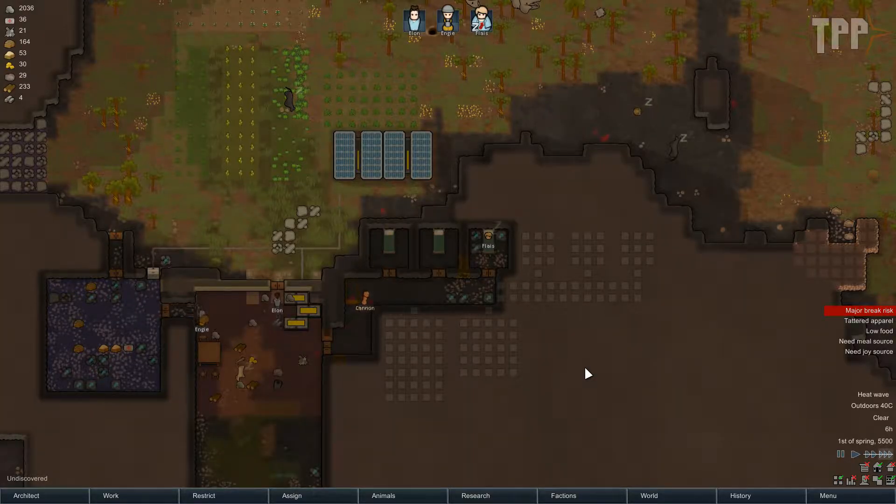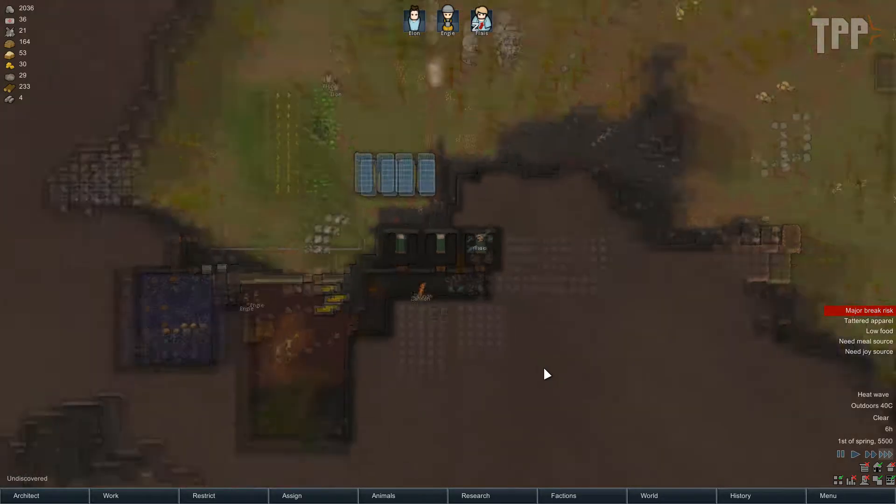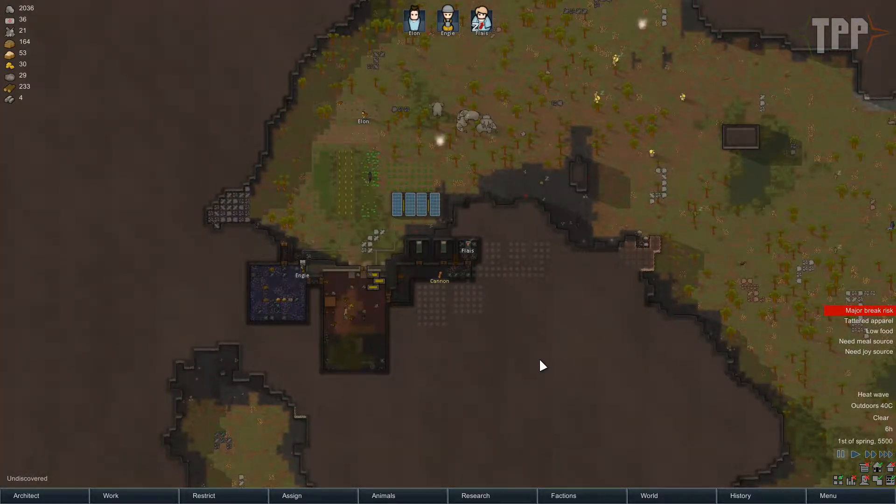Hello there, what's the story, what's the crack, how are y'all keeping? This is the Panda Puncher, and welcome back to Let's Play RimWorld Alpha 15 and the adventures of Elon Musk.